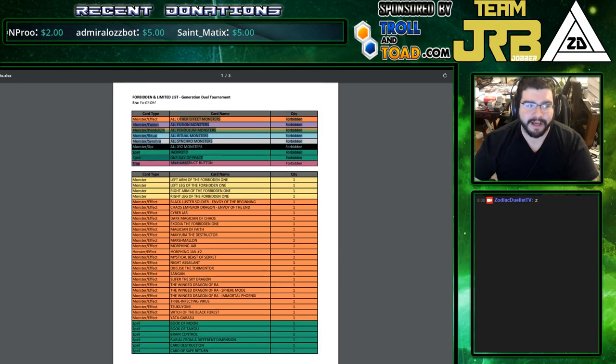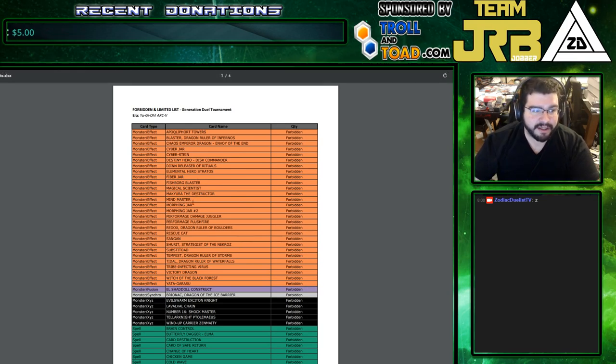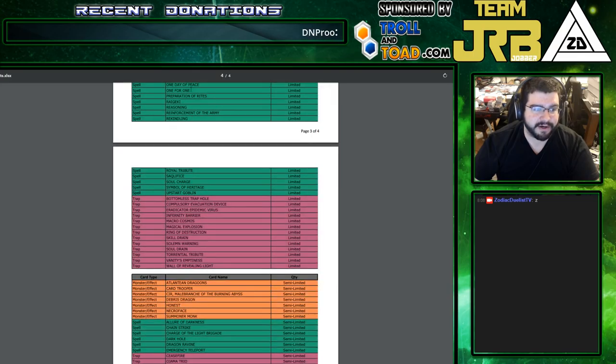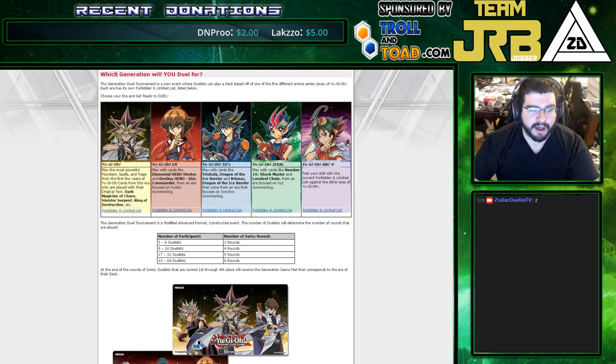Each one has a specific ban list. In this format, all other effect monsters, all fusion, all pendulum, all ritual, all synchro, all XYZs, jackpot 7, one day apiece, and self-destruction are all banned. But you're allowed to play all the banned cards in the original format.